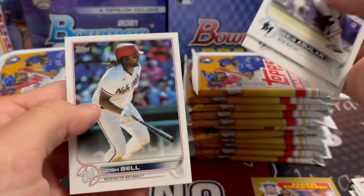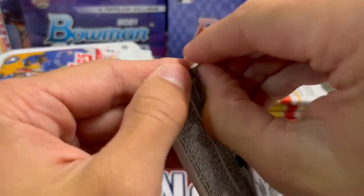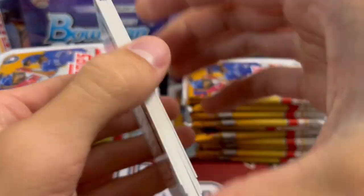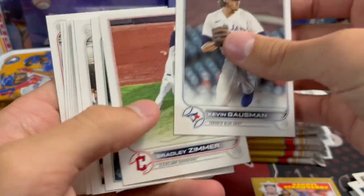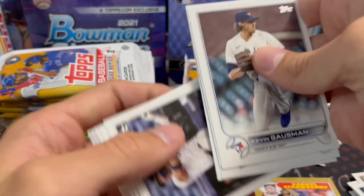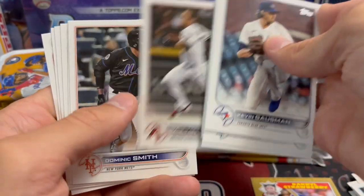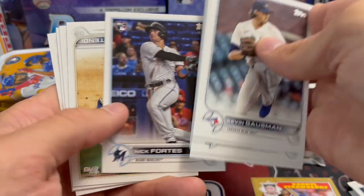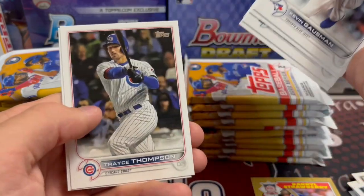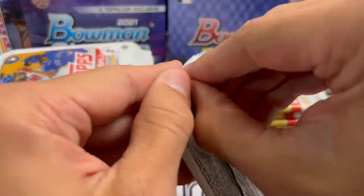So basically you're looking for those short prints — it's three or four of them: Torkelson, Rodriguez, Bobby Witt, and I think maybe a pitcher for the Marlins. Oh yeah — Alcantara, Kirk, Thompson, and Miller. So besides those, the set is fairly difficult.